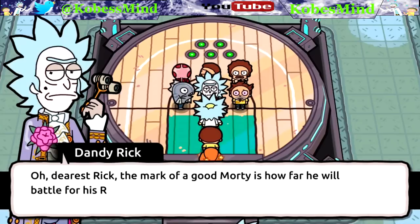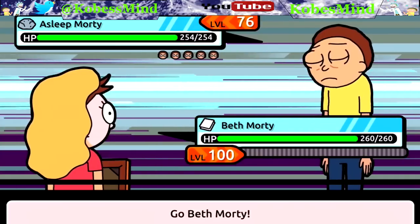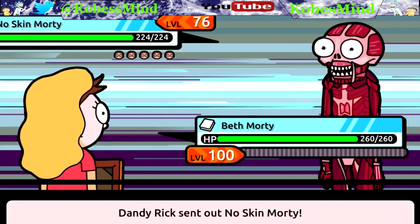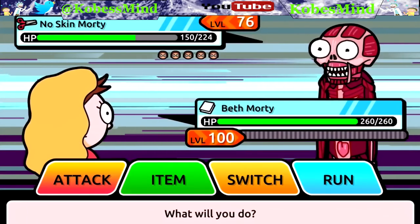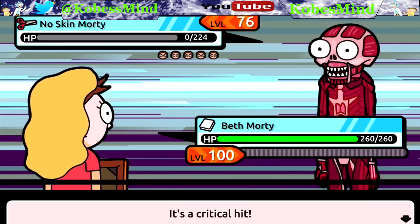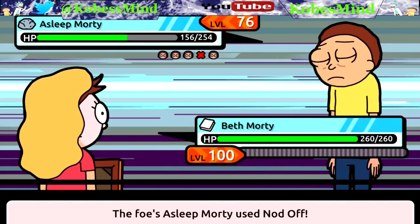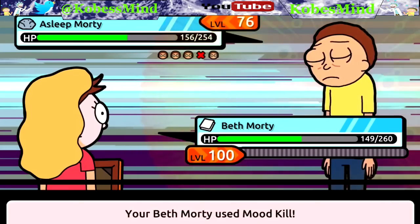Here we go, let's face a Rick trainer. A level 76 Asleep Morty with six less HP than my level 100 Beth - these Mortys aren't very powerful. I think once you get to Rick that will be the most powerful Morty. Let's try out Mood Kill - it did about 74 damage with one hit. Outpour is a little more powerful and kills with one extra hit. Against a Sleep Morty who is a rock type it should be more effective, but it's not - this Morty must just be more powerful.